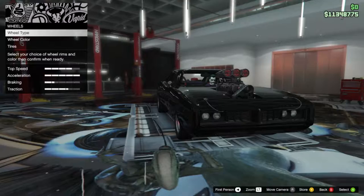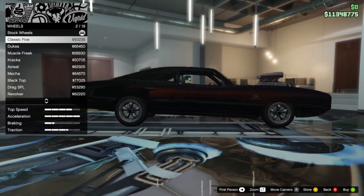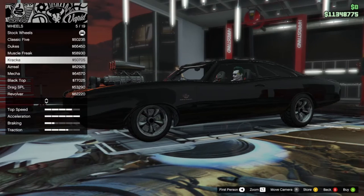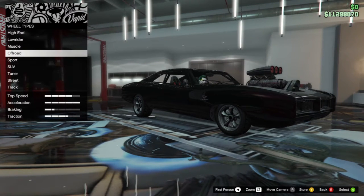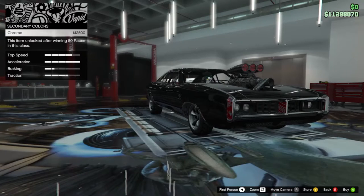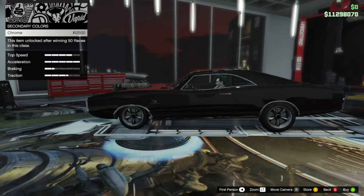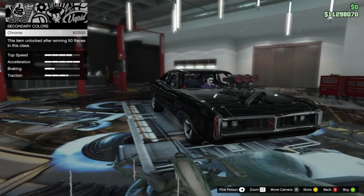All right, now we're gonna do tires, wheels, rims - the big stuff. I'm going with chrome muscle because I believe these are the closest to what Dom would have had. I kind of want to see what it looks like with the secondary in chrome. Let's not do that. I'm gonna be on the fence for a second - I like the chrome, but basically now it looks just like my Bullet Charger but with the bug catcher. Looks real close. I think I'm keeping it black.